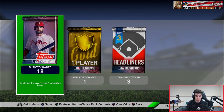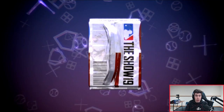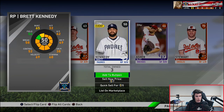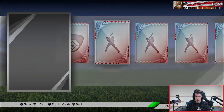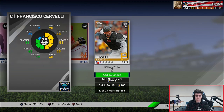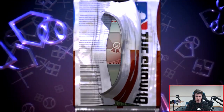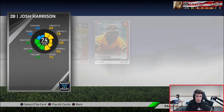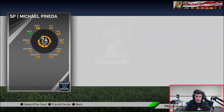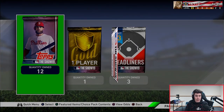Continuing through the bundle packs - got another silver, a few icons I already have duplicates of, and then mostly bronzes and commons. Packs definitely go a little bit slower than they did last year. I'm sorry if this has been kind of a long video. Hopefully you guys don't mind - they're just waiting until the end of the standard packs to give me the good stuff.